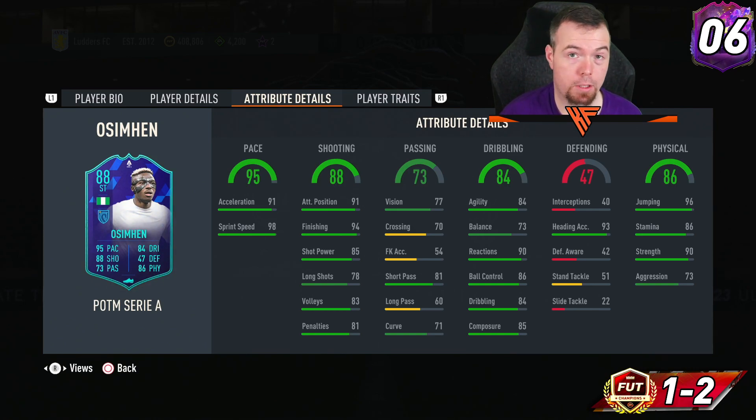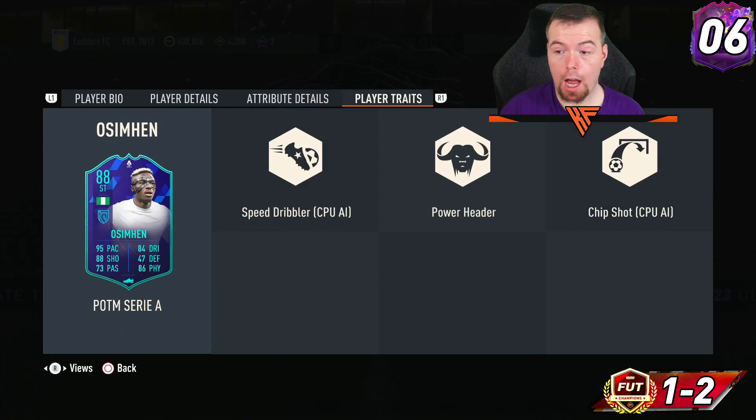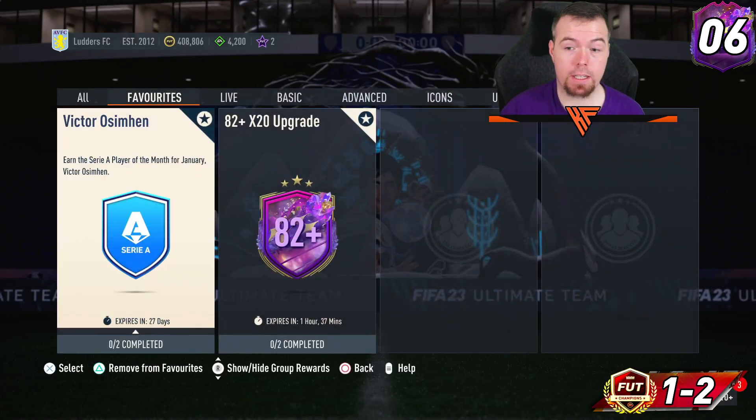His in-game stats are pretty saucy: 91 acceleration, 98 sprint speed — shame it's not the other way around — 91 attacking positioning, 94 finishing, 85 shot power, 78 long shots, 83 volleys, 81 penalties, 77 vision, 70 crossing, free kick accuracy is naff, 81 short passing, 60 long passing is naff, 71 curve, 84 agility, 73 balance. I wish they'd give him a bit more. 90 reactions though, 86 ball control, 84 dribbling and 85 composure. Somehow they've given 51 standing tackle. 93 jumping, 86 stamina, 90 strength and 73 aggression — does have the Power Header trait as well.